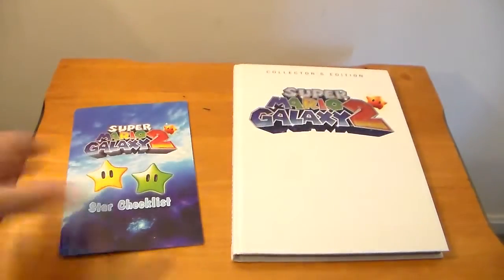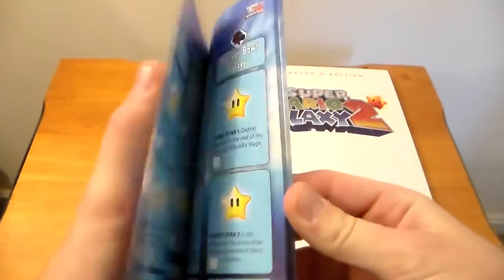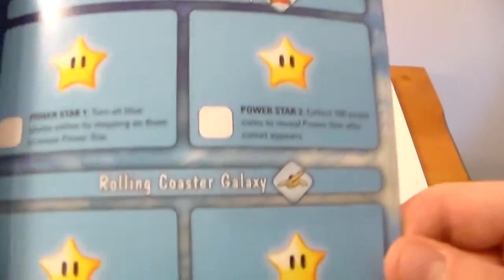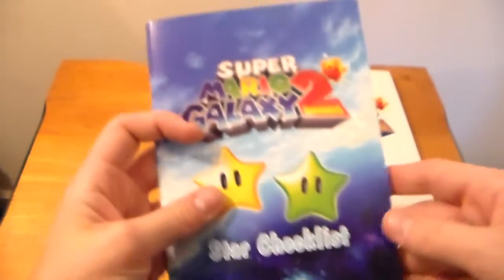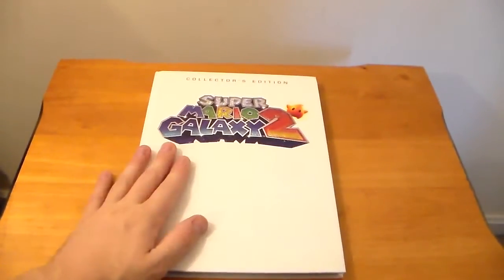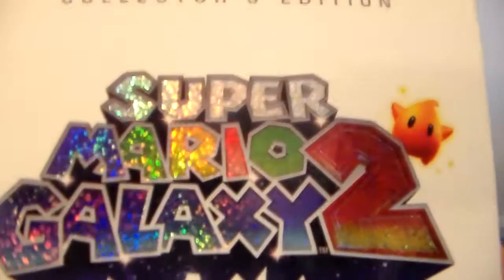Pretty cool. And the star checklist - the star checklist is a little mini booklet which has every star in the game, which galaxy they can be found in, and a little description of how you get the star. So there's the power star checklist. And now on to the actual guide itself.